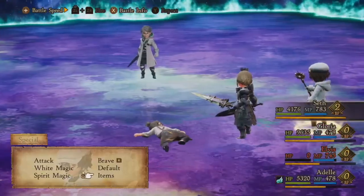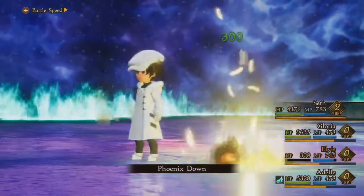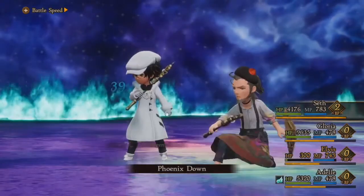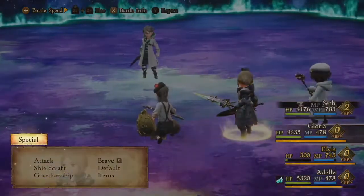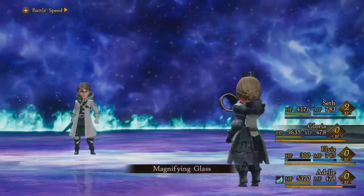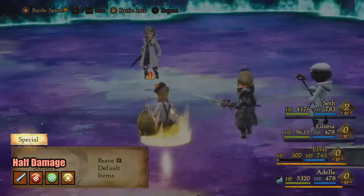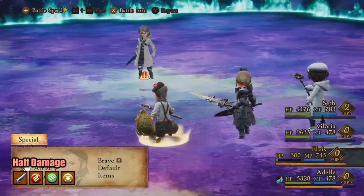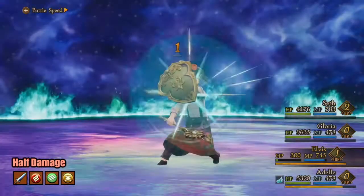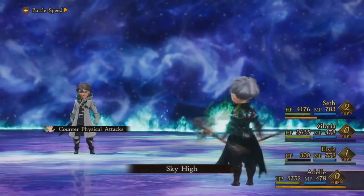Now seeing as you've just fought the Knight Nexus, this boss fight is much easier, but it is still threatening — as you can see I lost Elvis there in one hit, so you do need to be careful with your strategy. This boss also has 240,000 HP, so they're not exactly weak in any shape or form. Going in with a bad strategy you could end up losing even though you're able to defeat the Knight Nexus.